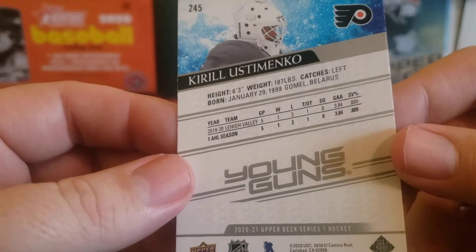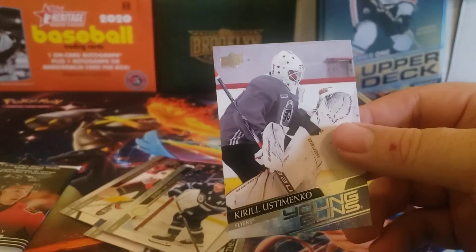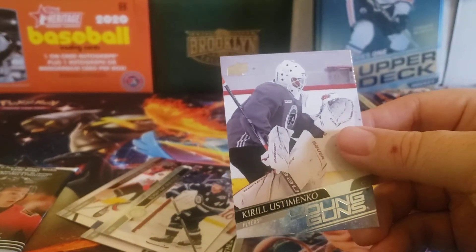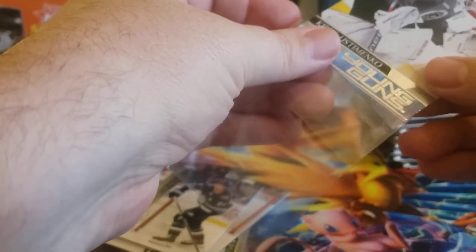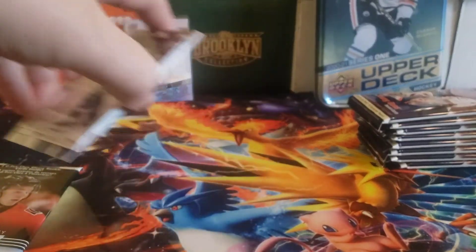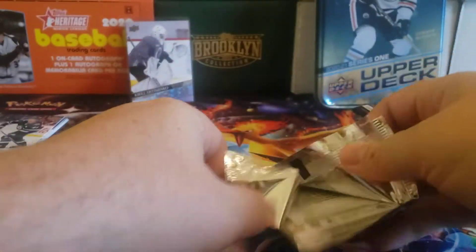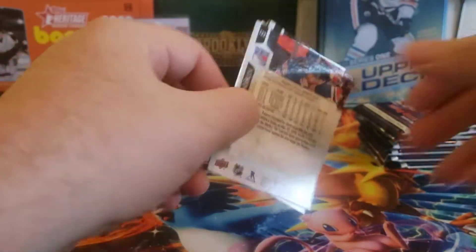That's not a great one to get. Philadelphia is pretty much set on their goalie situation for the next several years with Carter Hart, so not the best Young Gun to pull right away. Maybe this is a sign we'll get something better — we can't do much worse than that one. Hopefully we get lucky and get one of the Robertson boys or obviously Alexis Lafreniere.